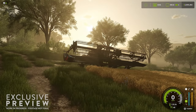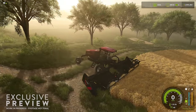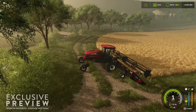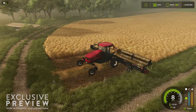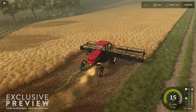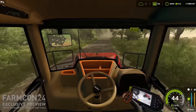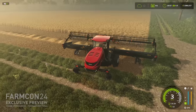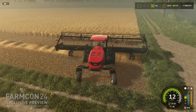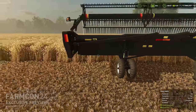Some of the new gameplay mechanics include swathing. We can now do swathing on the map — when a field's ready to harvest, you chop it all down without threshing it, drop it to the ground, pick it up in swaths, and then the harvester threshes it that way. We saw the header and the actual MacDon swather, though I don't think we saw the actual pickup machine. If you played FS22, there are a few maps and mods that include swathing, so it's going to be nice to have it in the base game.